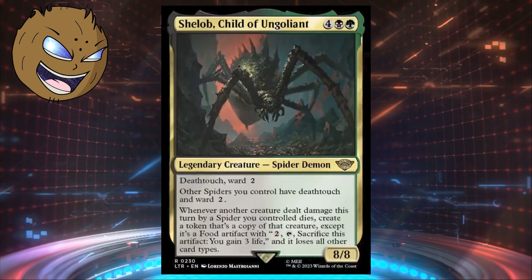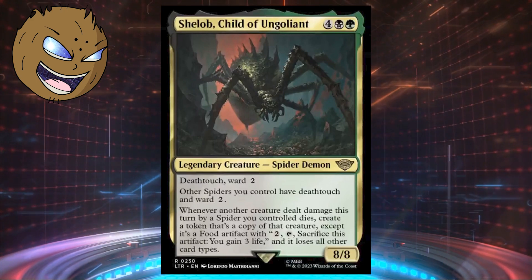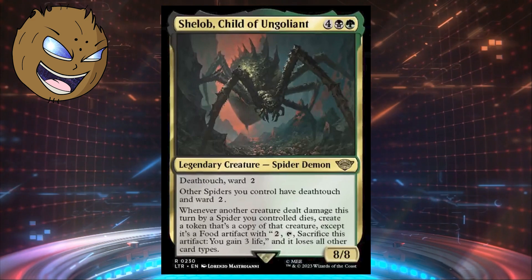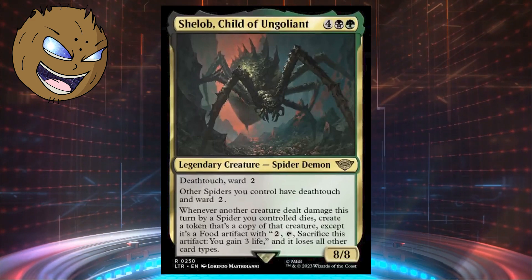Shelob, Child of Ungoliant is the latest step towards every Magic player's dream of putting together a spider tribal deck that might actually have legs. It's an 8/8 legendary spider demon with deathtouch and ward 2 for 4 black green.